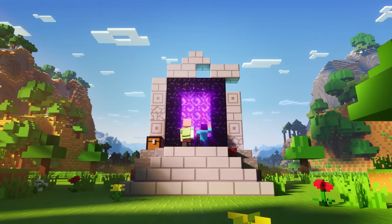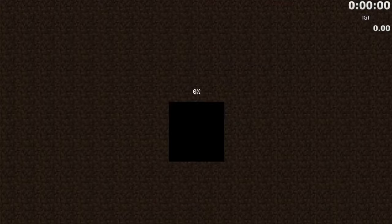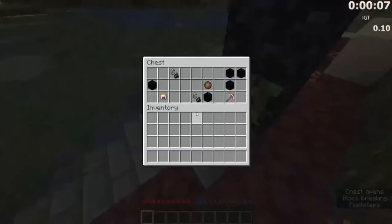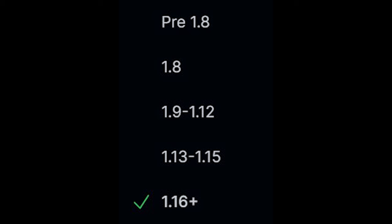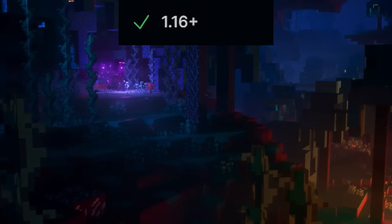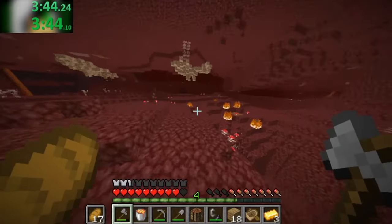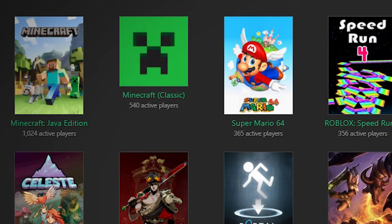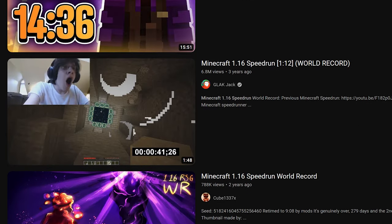When Minecraft version 1.16 was released, it redefined what a luck-based speedrun meant. If a runner loads into a world, they might just stumble upon the greatest seed ever, but more realistically, they're gonna spawn in a random biome that'll make a competitive time impossible. This one in particular took things to the next level — regardless of which strategy is used, the speedrun is overwhelmingly reliant on luck.